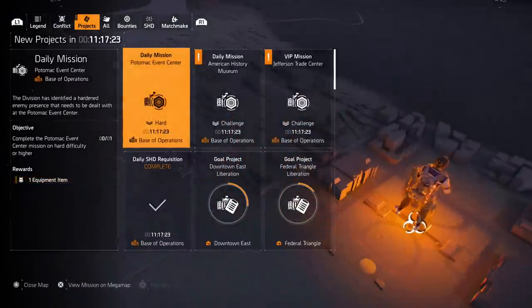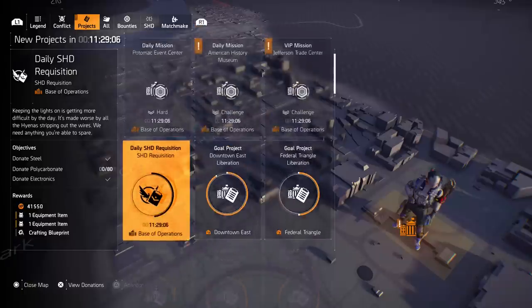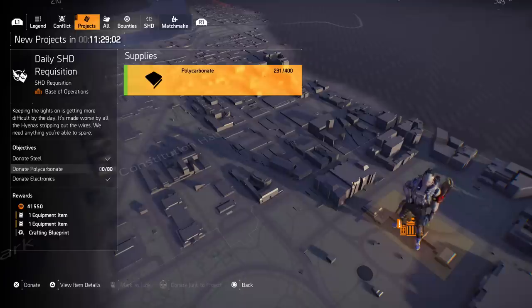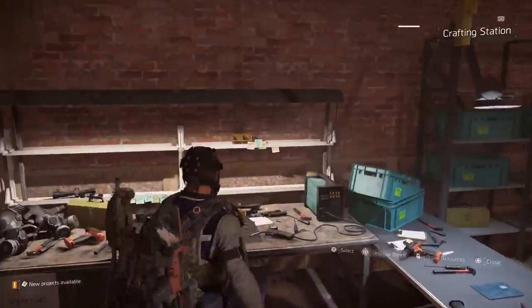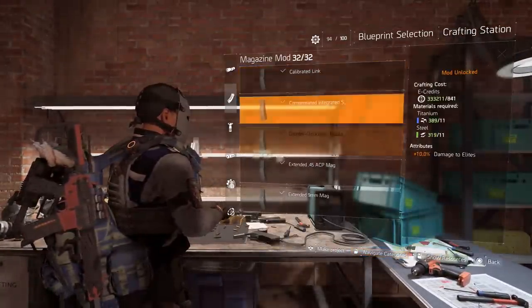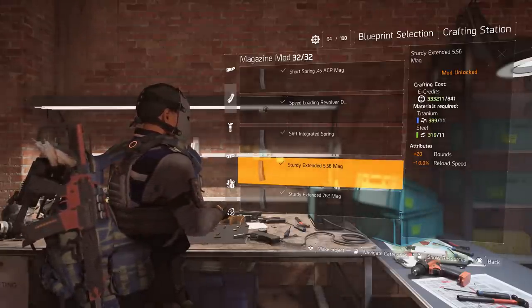If you can't buy them from the vendor, the next place to go is your projects. Projects will be a final major source for blueprints. There are daily SHD projects that have a chance of giving you a blueprint. I've gotten some of my best blueprints from these — including the extended 7.62 mag, which is probably the number one magazine you guys are looking for.